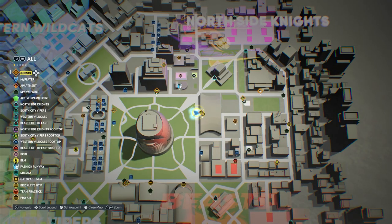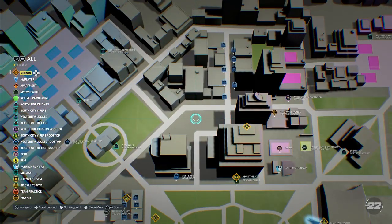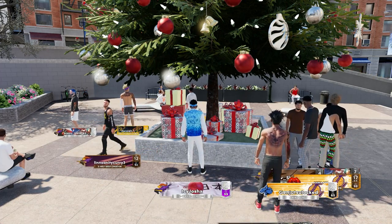When you load into the park, you want to find the building above the event center and then set your waypoint up to the top left of it. Once you get to the tree, you're able to click circle and claim your rewards.